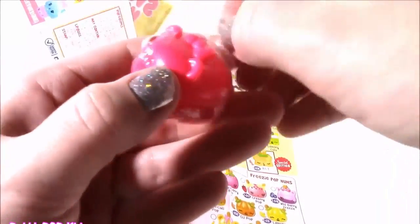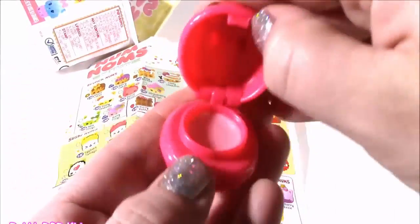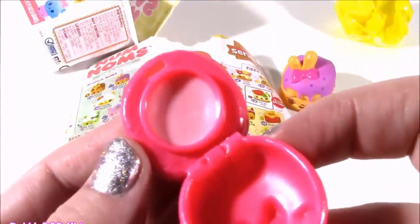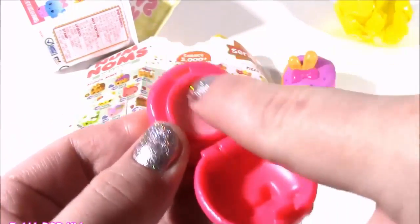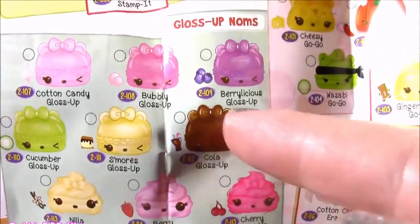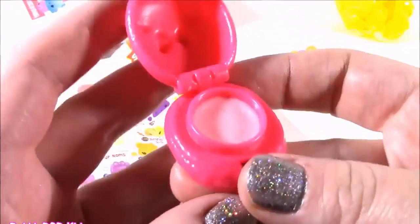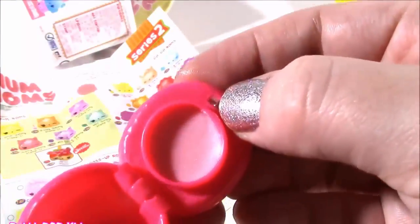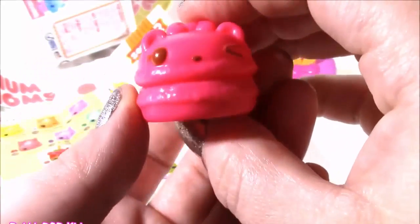And it looks like a little macaron cookie — the pink one. There's your gloss. Coming in from the Gloss Up Noms, we get Bubbly Gloss Up. It kind of smells like strawberries — supposed to smell like bubble gum. It's really shimmery. Good one.